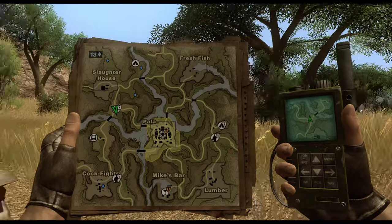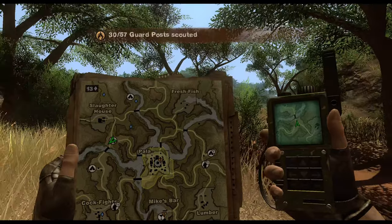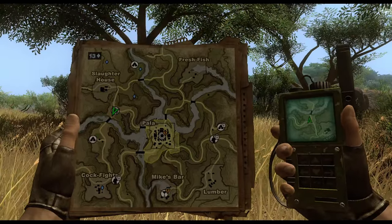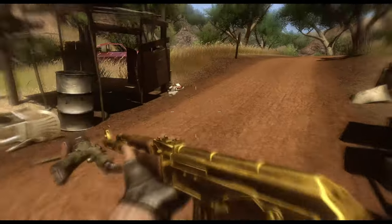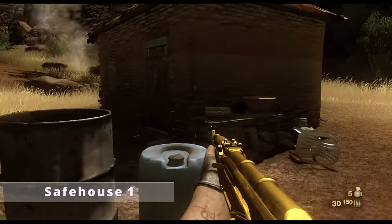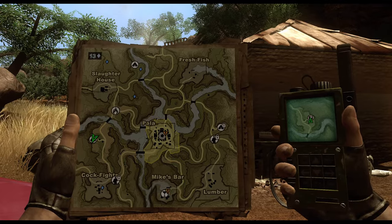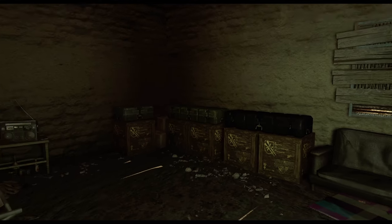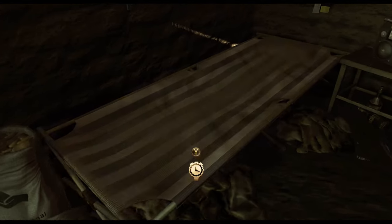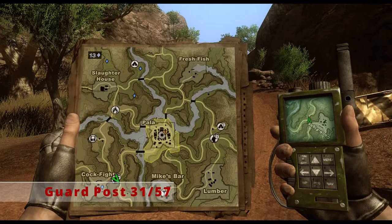Now we're heading south of the Slaughterhouse to our next guard post. These guard posts aren't tied to an achievement, but scouting them gives you supply info and good points of reference as we collect everything. Once you've scouted it, move to the next safe house. For me this was my tutorial safe house — if yours was somewhere else, this may still be new for you, so drop a save and keep moving.